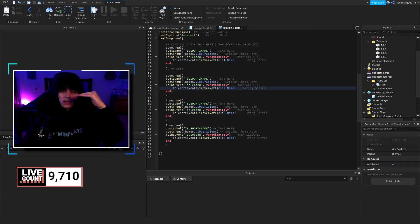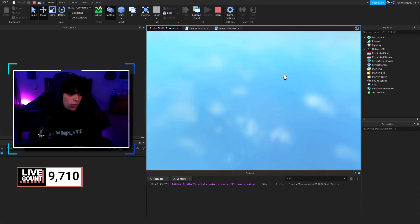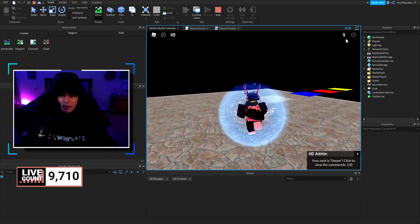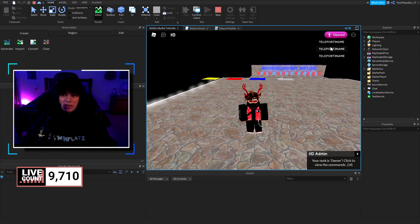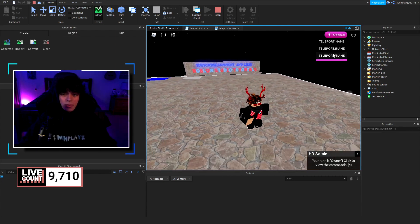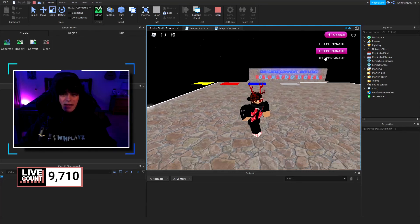Let me play it real quick and show you. You can see it's on the right side — we have one, two, three, and four. When you click it, all the teleports open as a dropdown and you can teleport to any of them. I'll click teleport one, teleport three, and teleport four — it works perfectly.